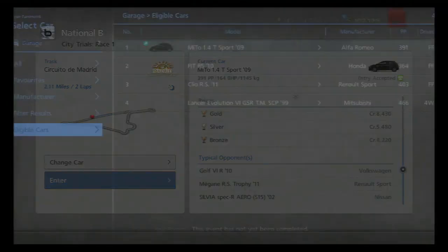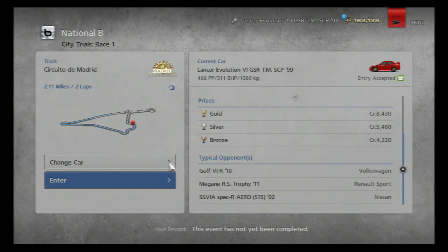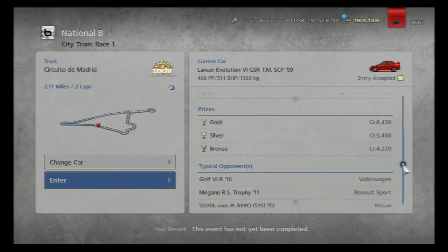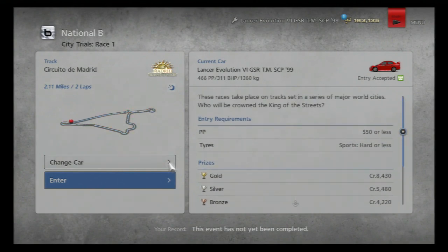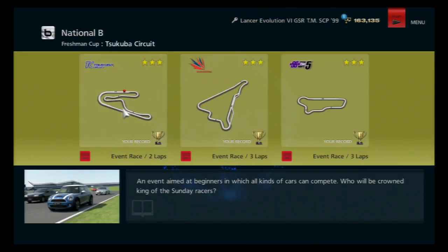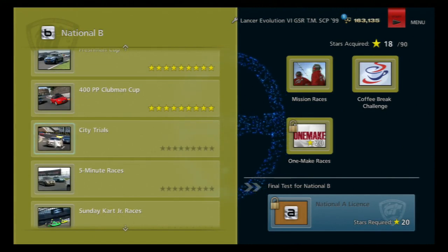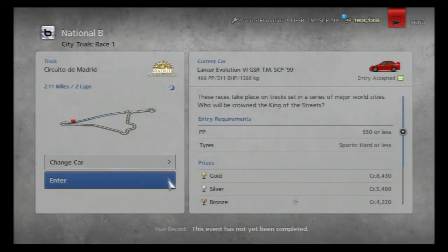I know I said I'd keep it. What else have we got? I can use the Lancer Evo or I could use the Clio. I'm probably going to stick with the Lancer for this one, just because it's got the higher PP and I won't be an absolute sitting duck. Judging by the way that the PP has jumped in the last couple of events — the last event was 500pp minimum, and the Freshman Cup was 450 — so it's jumped 50pp for each of the last three events. Looks like it might be time to use a different car, so I'm going to stick with the Evo and take it for a spin around the Madrid streets.